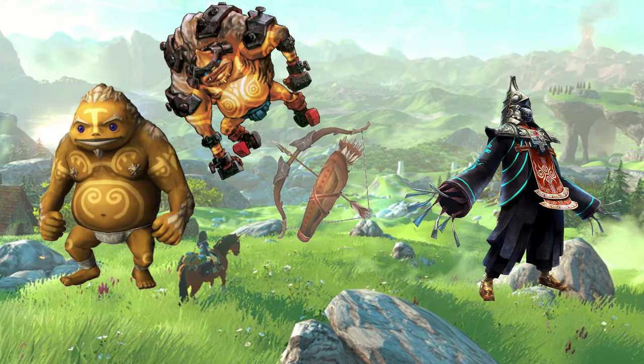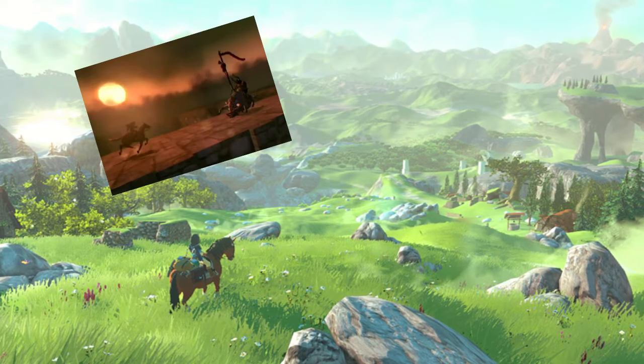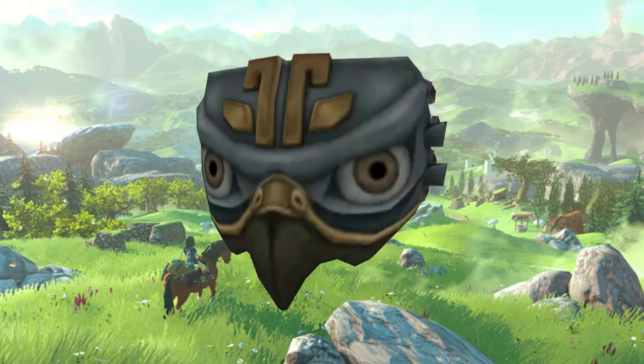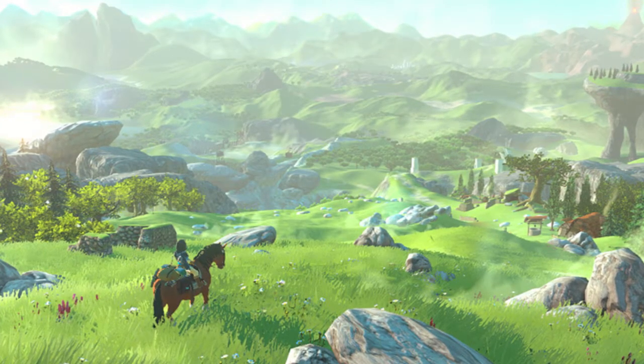Dangoro, who had been protecting it, claimed it once belonged to an ancient hero. It can be used from horseback, most notably in the face-off against King Bulblin on the Great Bridge of Hylia. The Hero's Bow can be combined with the Hawkeye, providing a crosshair and zoom capability for more accurate and long distance aim. Yeah, that's pretty awesome!